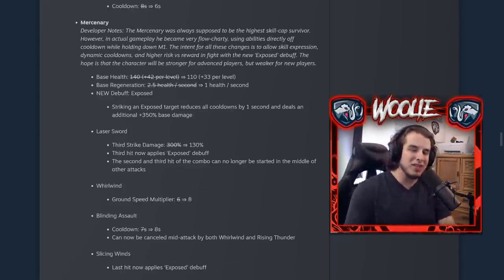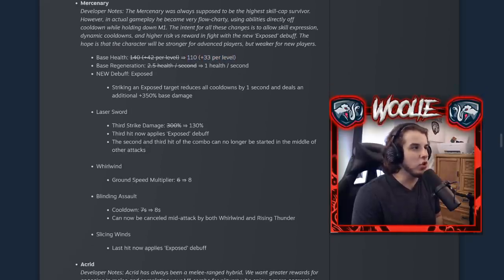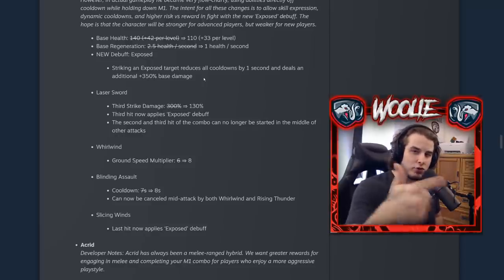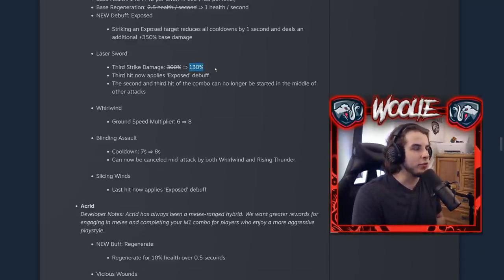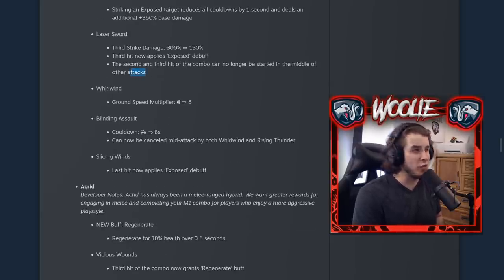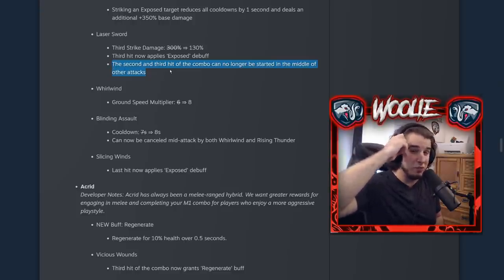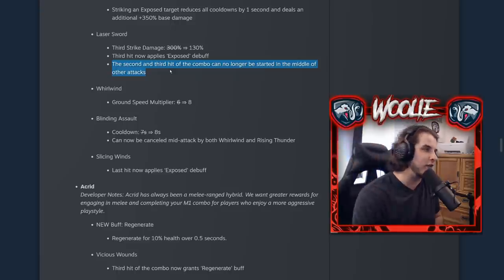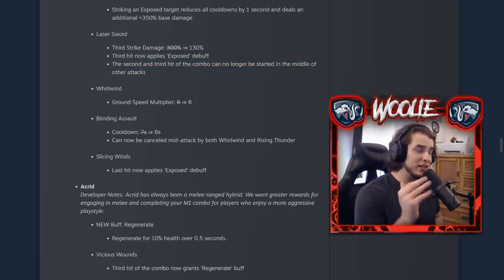For Mercenary, they always intended him to be more difficult to play. His base health was reduced and scaling was reduced as well. He no longer has additional health regen, but has a new passive called Exposed — when you hit an exposed enemy, all cooldowns go down by one second and that attack deals an additional 350% damage. His auto attack third strike was nerfed and brought in line to 130% damage, matching his regular attack, but now it applies the Exposed debuff. A pretty big nerf: the second and third hit of the combo can no longer be started in the middle of other attacks — before you could hold left click while using shift or M2 and still get those next stacks. Mercenary mains know exactly what I mean.